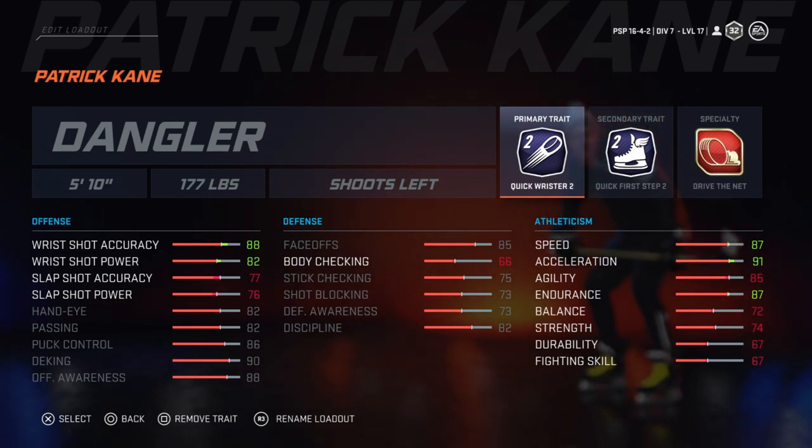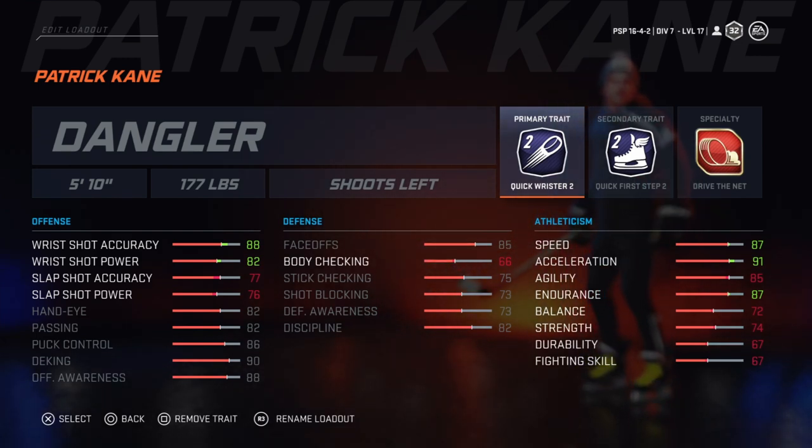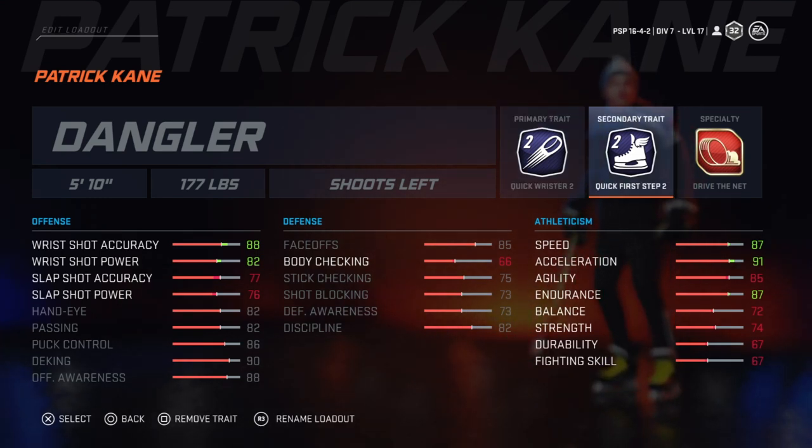The only downside why people might not agree is because he does have a decent slap shot. Take a look at him on the power play — he's taking a lot of one-timers and all that. But I think for the most part, when you're trying to play as Patrick Kane, he uses his speed and the ability to get down the ice and get around defenders to get that quick wrist shot off. So I went with Quick Wrister 2 and Quick First Step 2.